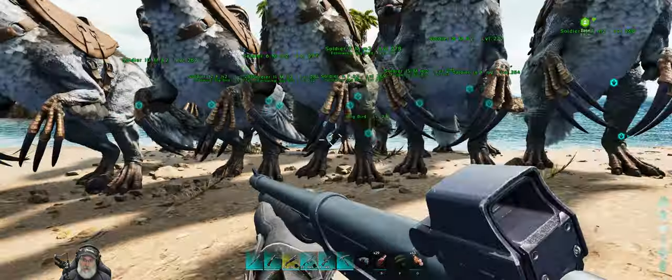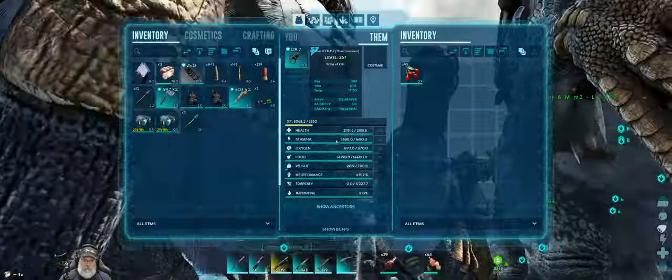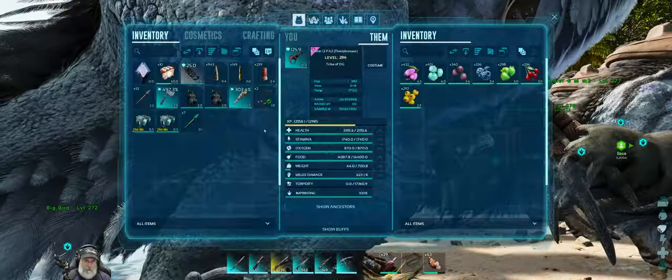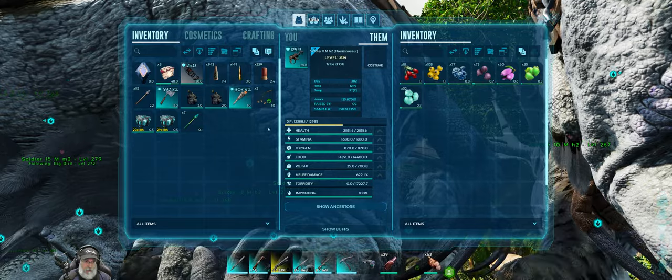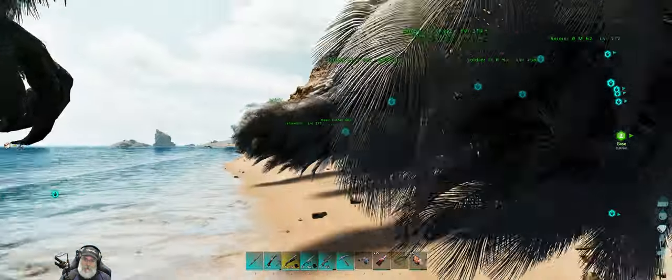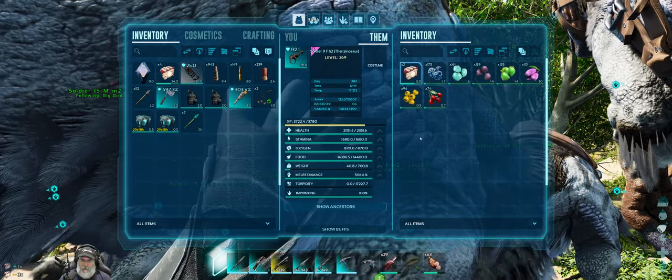We have 10 Therizinos and 25 veggie cakes, so we're going to give the front row 3 cakes each. Is there an Ichthyornis around here? I've got some expensive shit on — if an Ichthy stole something from me and ate it I would be furious right now. No, those are just Pelagornis. And then everybody in the back row gets two, because the theory is they don't take the brunt of the initial attack.